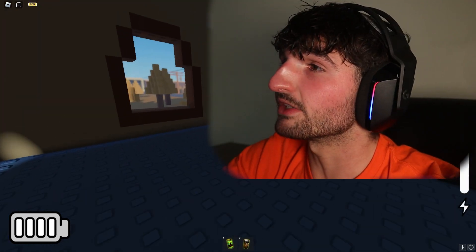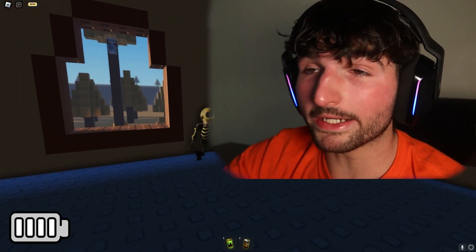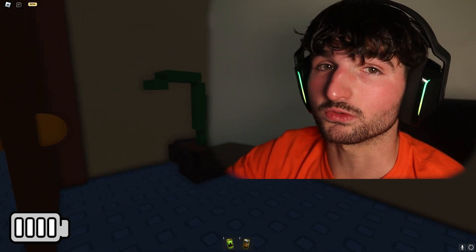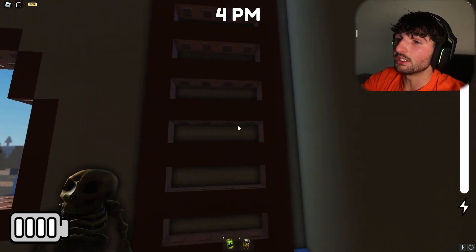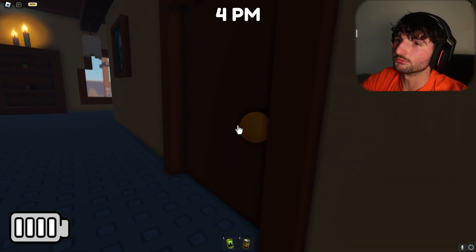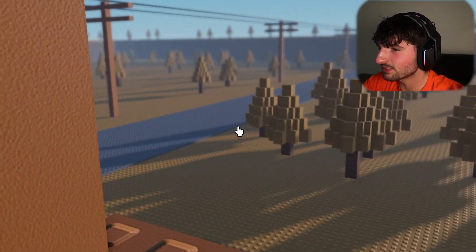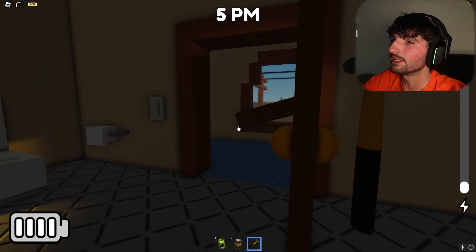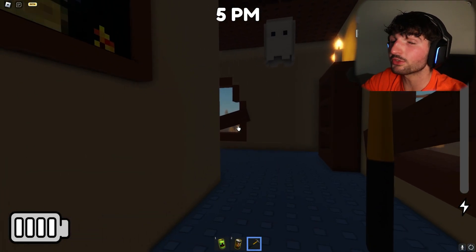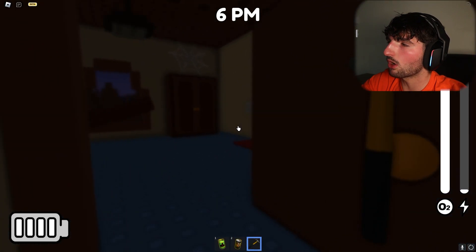Grab our flashlight. So our little strategy today is I'm gonna put one barricade on each of these windows, and hopefully that gives me enough time to get to the windows before he gets through. Look how nice this is — look at the sun, look at the fall vibes outside. The upstairs is all barricaded as you can see, and now we can go barricade downstairs.